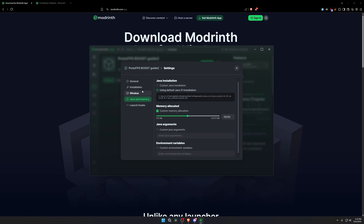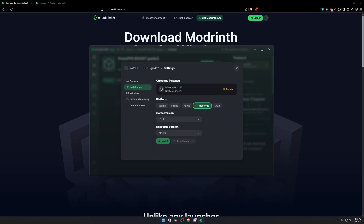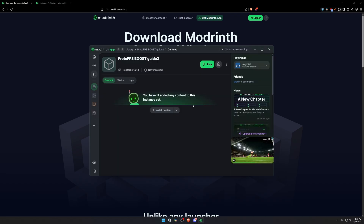After completing your memory allocation, go to the Installation tab and make sure it's on NeoForge. Check the game version and NeoForge version — make sure it's the latest one. Right now the latest for me is 21.1.172 as of recording this video. Once that's confirmed, you're done configuring the mod pack and it's time to install the performance mods and the actual weather mod.